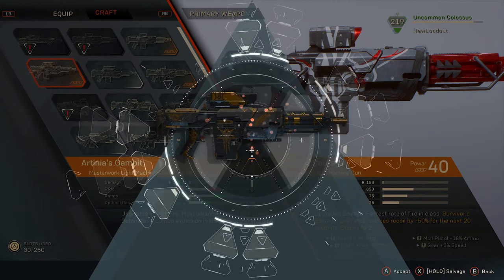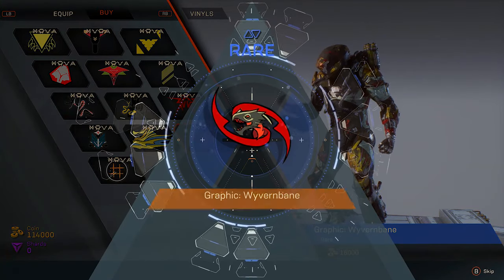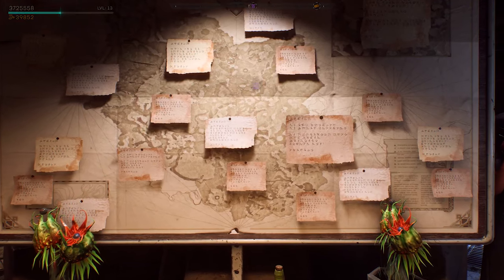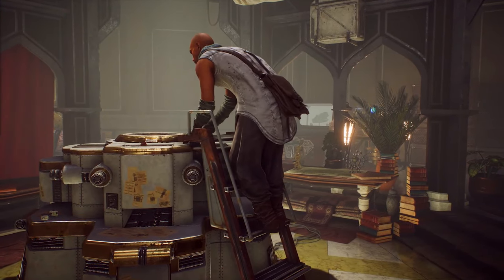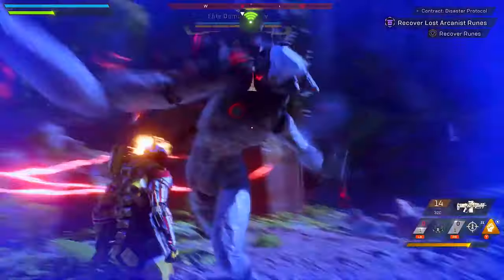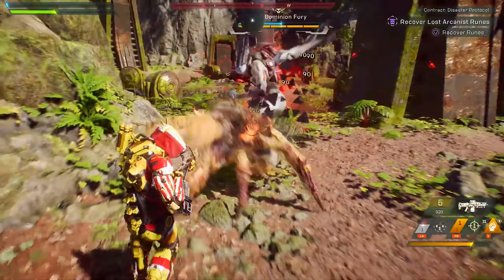Contracts are a great way to make not only new gear, but further personalize your javelins. On occasion, people will offer you legendary contracts — missions that have multiple parts to them and are far more difficult to complete.